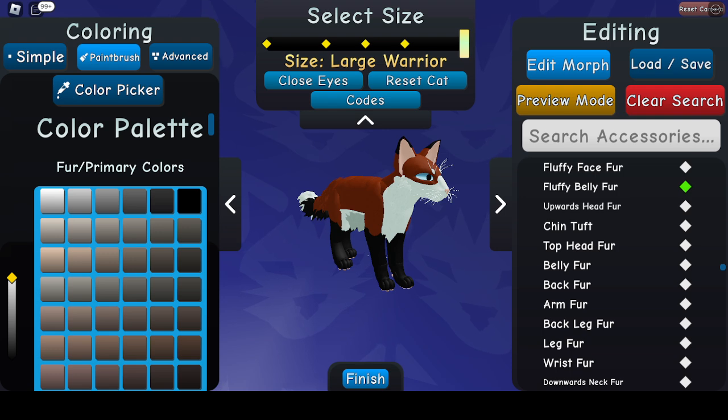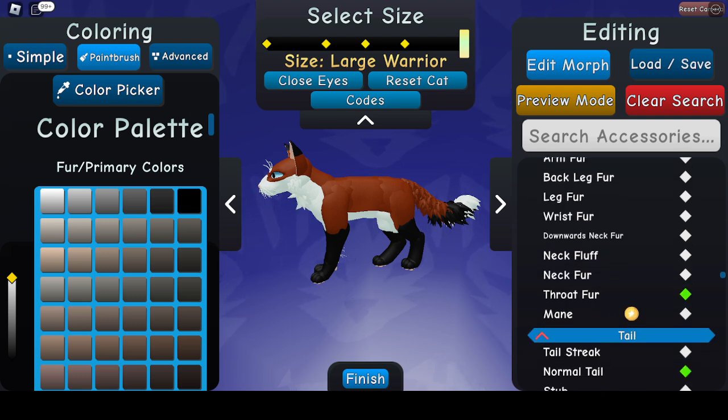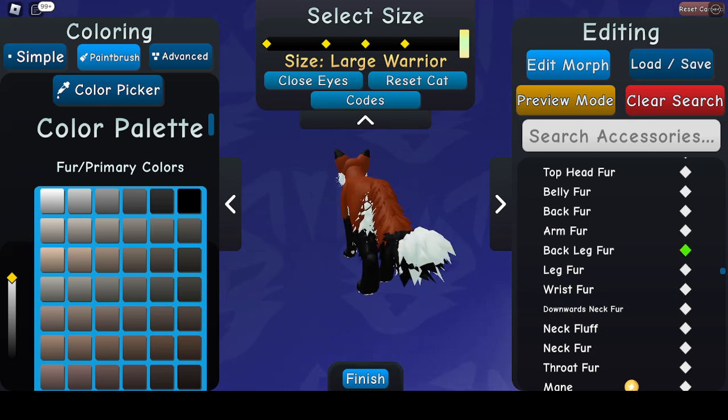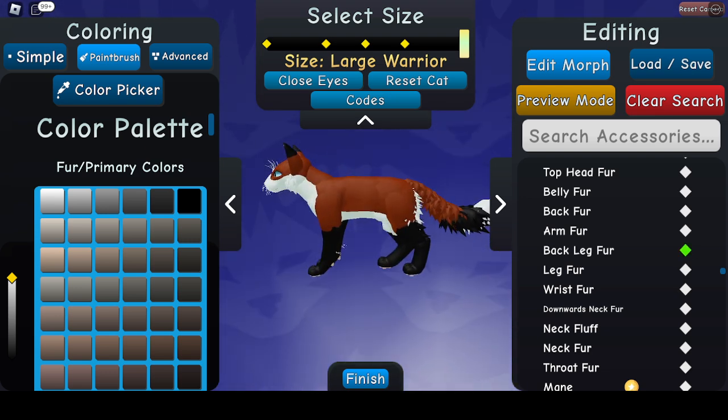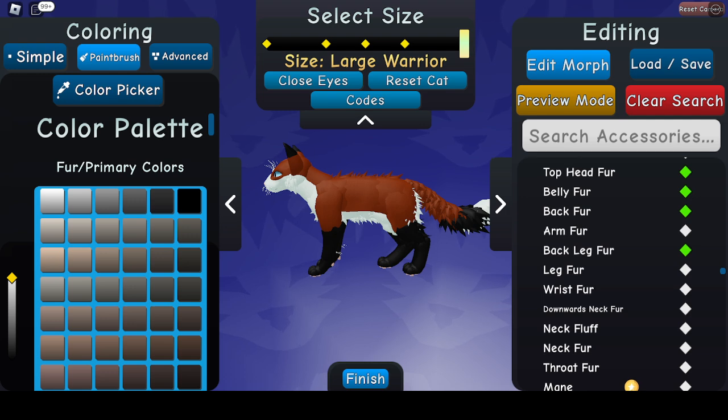Fluffy belly fur is kind of nice — I've never used it for a fox, but it's pretty. Fur, neck fluff. I like the mane but it doesn't really fit the fox. Back leg fur fits pretty okay. Back fur, belly fur, top head fur. The neck fur, throat fur.